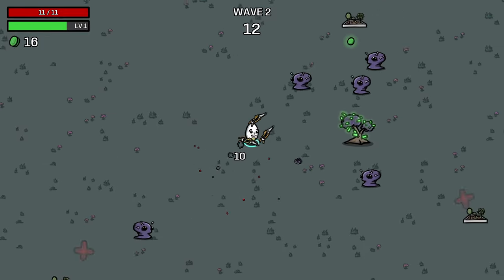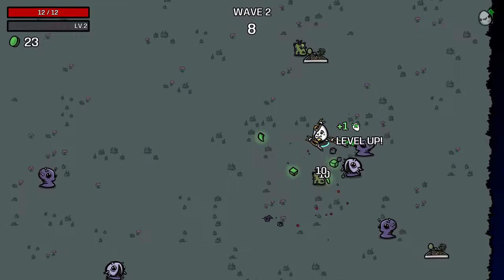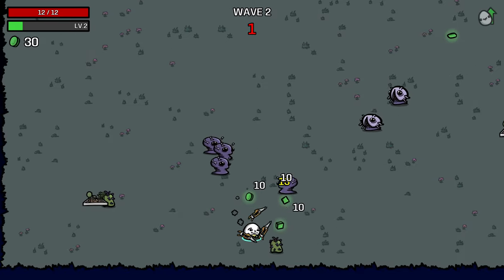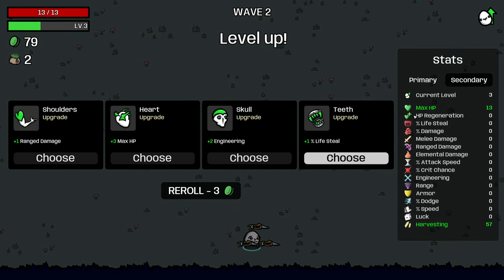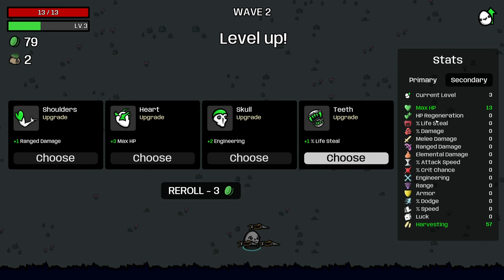Definitely want to make sure we're breaking trees. Every damage you take on this character means fewer consumables that you pick up at full health, so it means less harvesting. If we can get up to about a hundred harvesting early, that will be kind of where we want to be at.